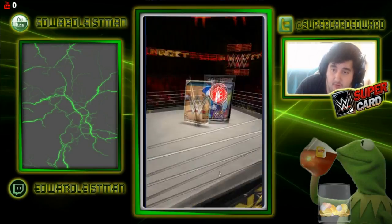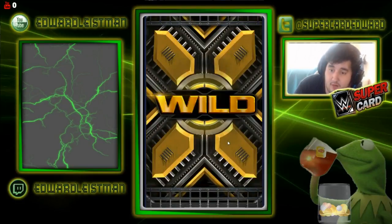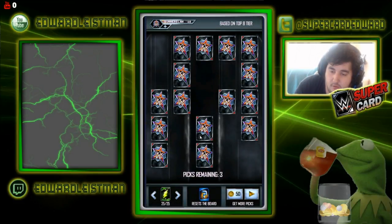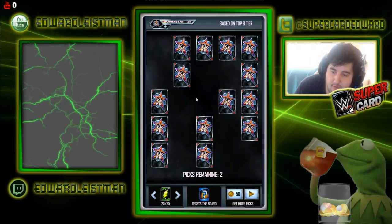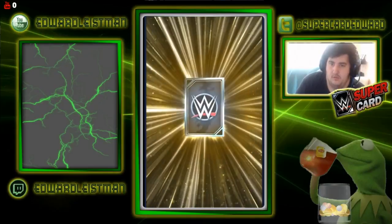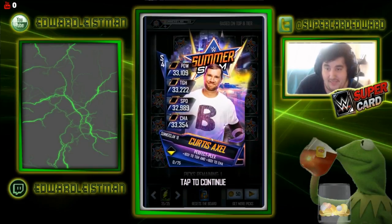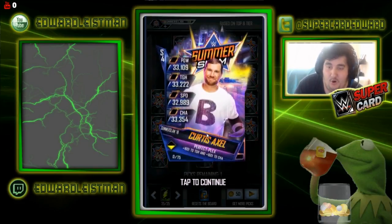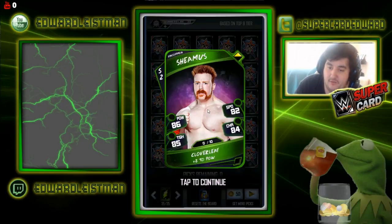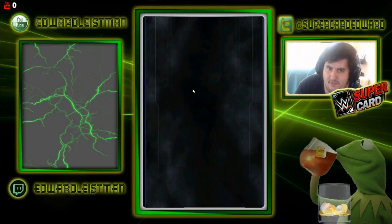I'm literally 30 minutes from going to work, so I may not respond to comments until I get back — I apologize for that. That was a cool pull animation and we got... Curtis Axel. Wow. That is a horrible freebie but it could be an event card, so I'll take it — Curtis freaking Axel to start the tier off. Why do I always get the worst freebies in the world?